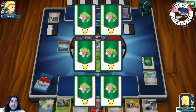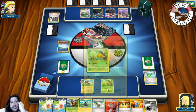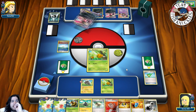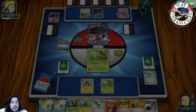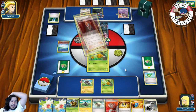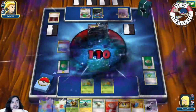We put down Blitzel and Vespiquen, and Float Stone onto Combee. Our opponent VS Seekers for Lysandre and sends up our Zap Strike. They attach Dark Energy and knock out Zap Strike — going down to two Prize cards. Our plan: put down Blitzel, Vespiquen, DCE, and Lysandre — take a knockout on the Shaymin with Vespiquen doing 200 damage. Even if they knock out Blitzel, we still have Vespiquen ready. They promote Yveltal-EX and VS Seeker for Lysandre, sending it up.